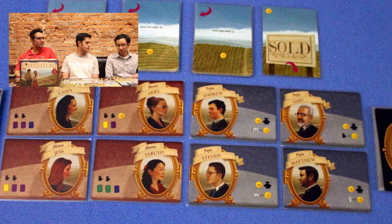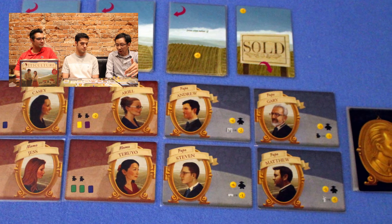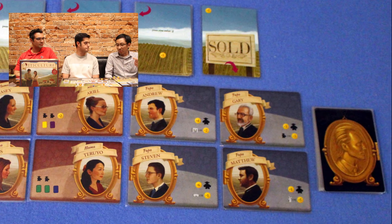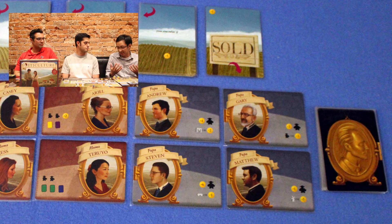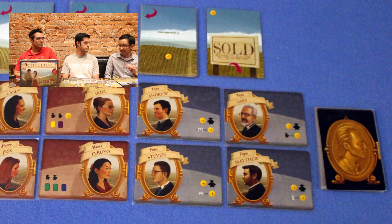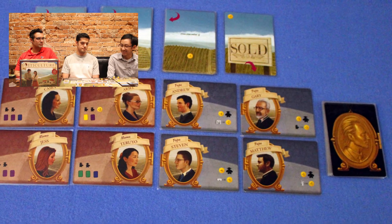This one's nitpicky, but having the grande worker block a spot and prevent another player from winning — it's minor and within the rules, but I found that sort of, I don't know, there might have been a slightly more friendly way to implement that rule. It was very situational — last turn, block somebody — but anyway, that's really minor.